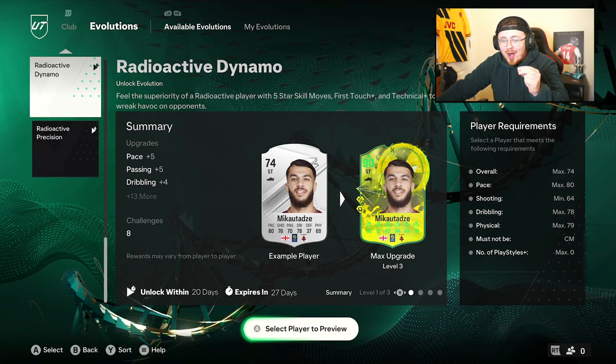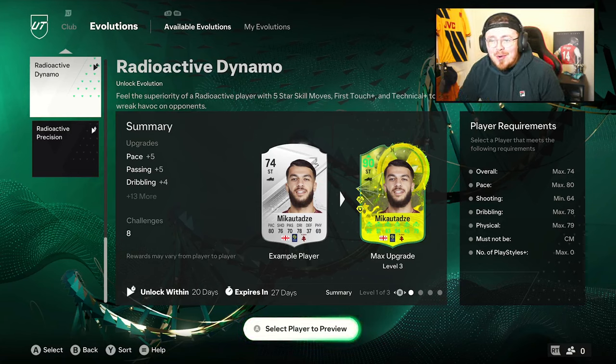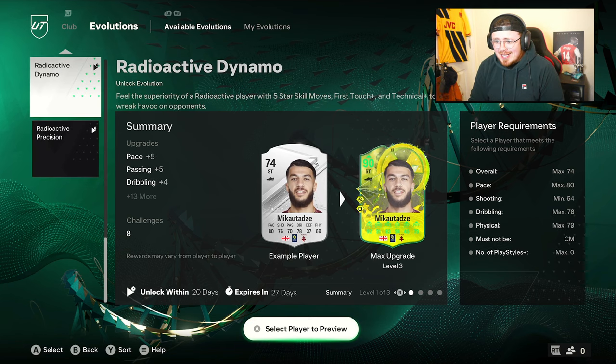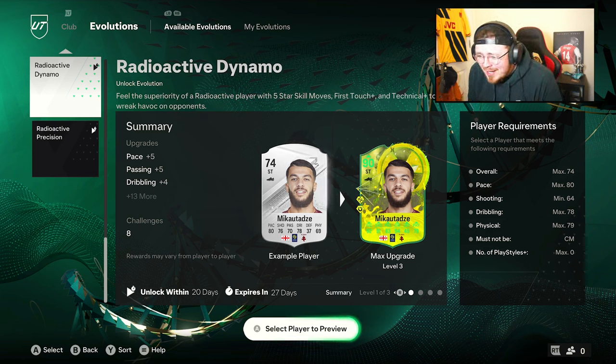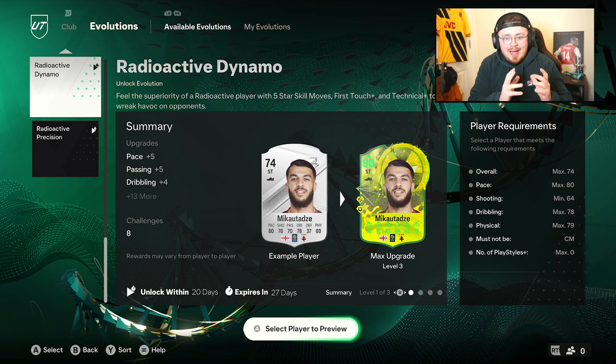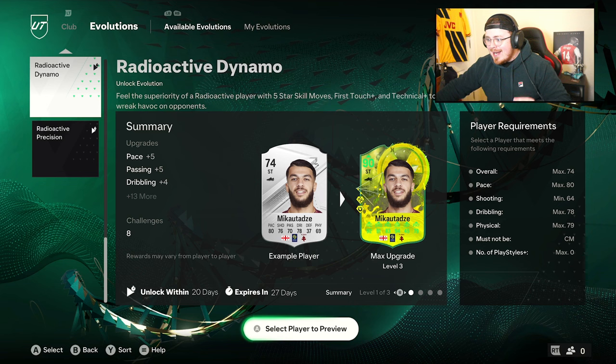EA Sports, this is what I'm talking about — Radioactive Dynamo and Radioactive Precision evos are here and they have some serious potential. We're turning silvers to 90-rated cards. I can't quite see the stats because of the card design, but it looks like a few 90s — I think I see 92, 91, 94. Why do they make the text green? Either way, we're going to cover both of them in this one video.